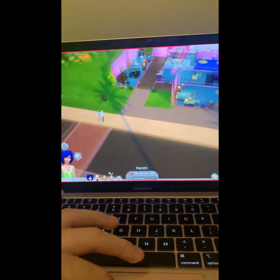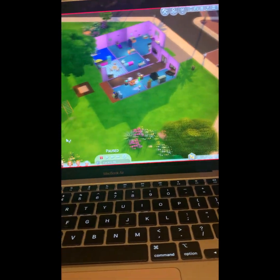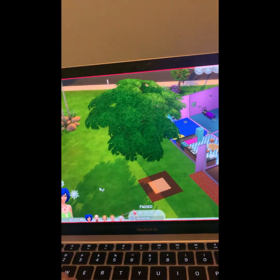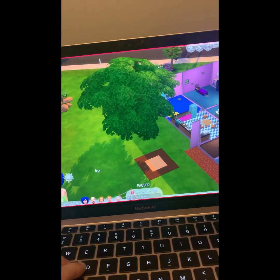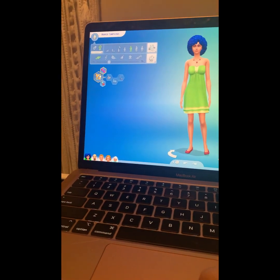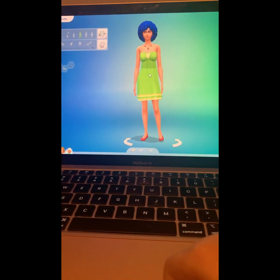I'll show you the outside. That's supposed to be a swing but there's no swing so I just put that, and then the sand pit and the tree that's outside the house. Now I'll show you them up close. This is Marge - she's romantic, good, family oriented, and neat. And this is all the outfits.